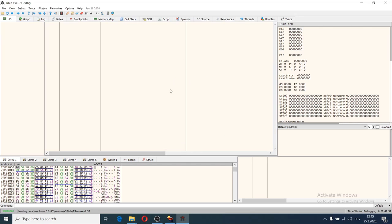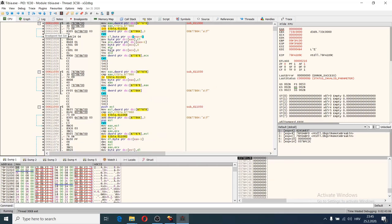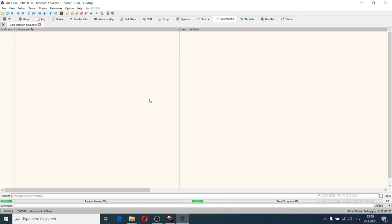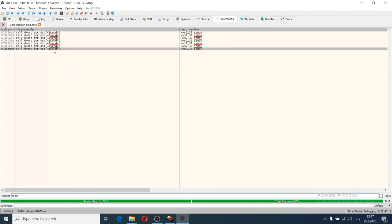I'm using x32dbg this time. Press F9 to unfreeze the game, Alt+E to go to the modules, and Ctrl+A to analyze the process. Just like in the previous tutorial, we will trace our function through calls to the WinSock library. We'll find the follow function and attack function, compare them for similarities, and search intermodule calls. The scan is finished — let's type 'send' and go to the bottom one.